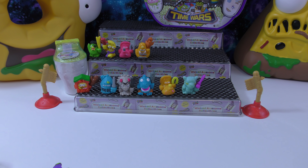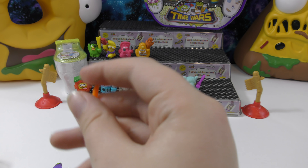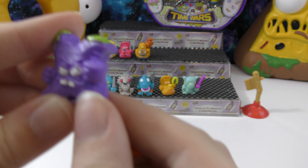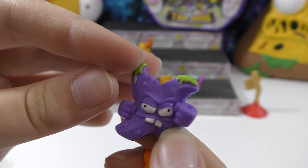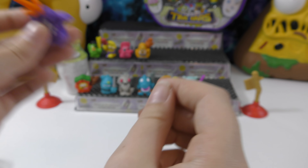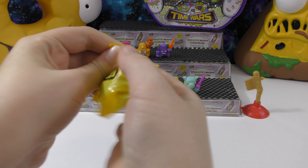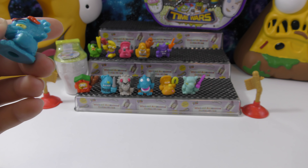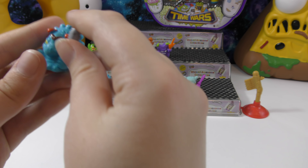The first figure from the super size pack is the Binja Star — it comes with this accessory that's kind of like a trident. It looks really cool. Next we got another Tricera Slops — same as the other one but in a different color, so that's really cool. Then we got another Sir Smellmutt from Medieval Muck with the same accessory as the first one.